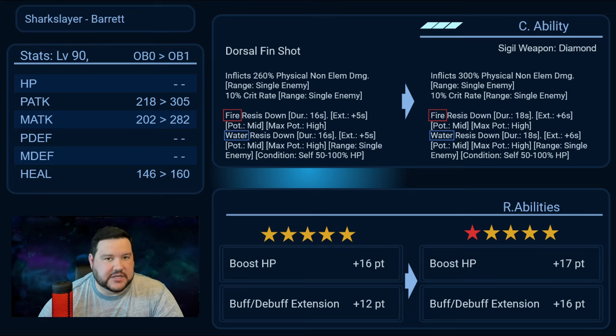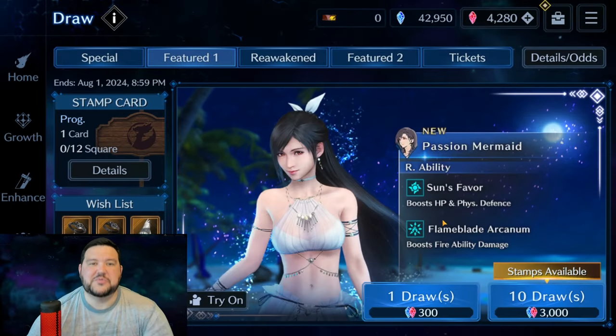One easy-to-miss point: this is only a 3 ATB cast. You're getting a ton of value at a very low cost. I think this is a great weapon, and even if you don't go for this banner, it's definitely one to wishlist for at least one copy. Combined with a couple other weapons Barrett has, it's really starting to make him viable for a lot of different builds.